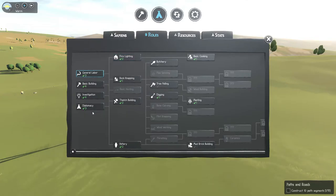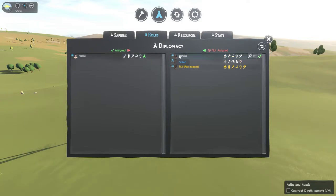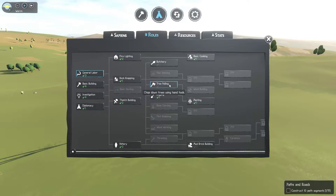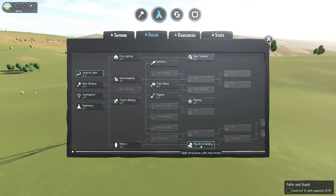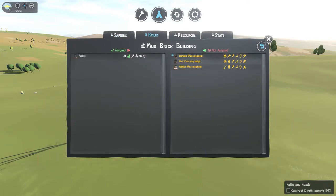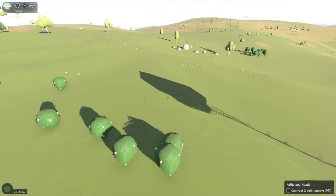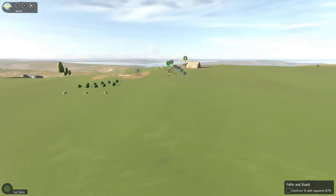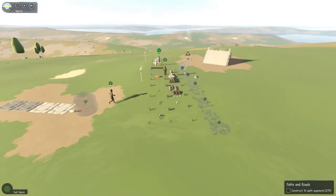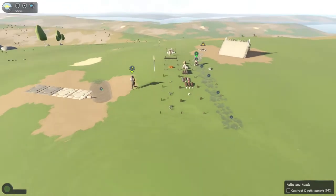Let's go back to roles. Let's get you on tree felling and mud brick building. Let's chop that tree down. We've got quite a bit for them to do. We've still got a good amount of oranges and small rocks, some gooseberries, and definitely plenty of meat.